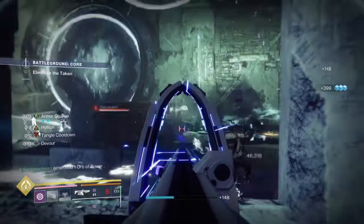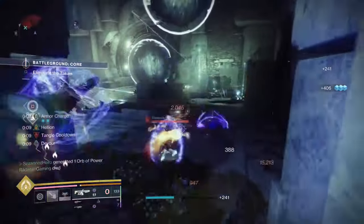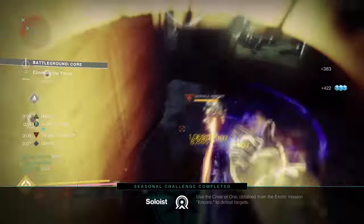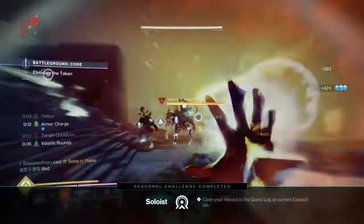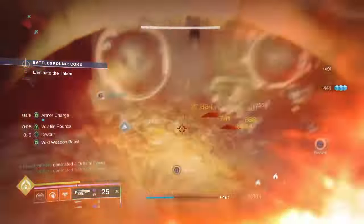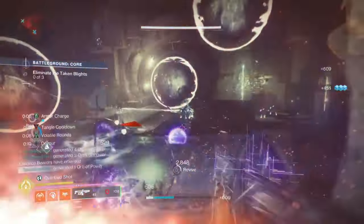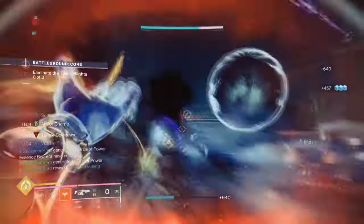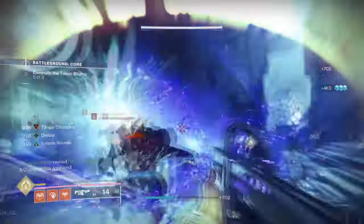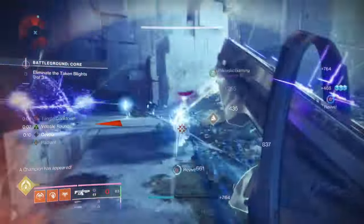So we are using both Heart of Inmost Light and Verity's Brow within the build. While it's not the full version of the original exotic, they both still operate the same way. Heart of Inmost Light works as intended and will reduce our ability cooldown each time we use them. Since we have Feed the Void, Facet of Hope, Facet of Balance, and our mods, we will be able to maintain a high usage of our abilities at all times.